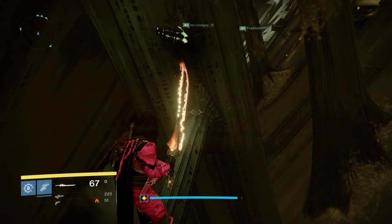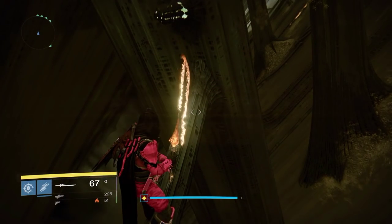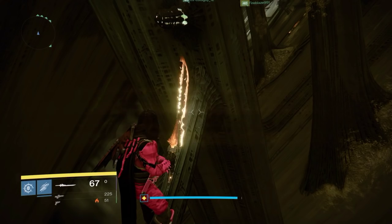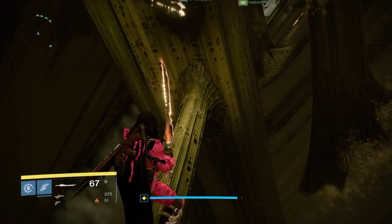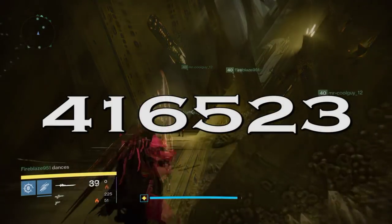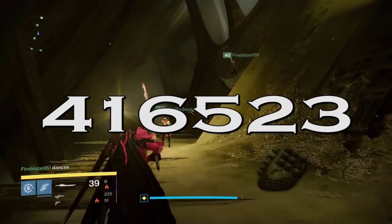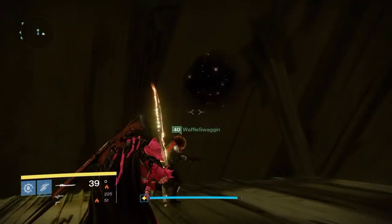There are two codes and I don't know which order to tell you to do them in because we had to do them multiple times, so I'm going to give them both to you — try them out, if one doesn't work then try the next one. This first code is the one that actually ended up working for us: four, one, six, five, two, three — again, four, one, six, five, two, three.